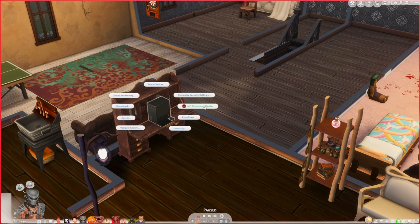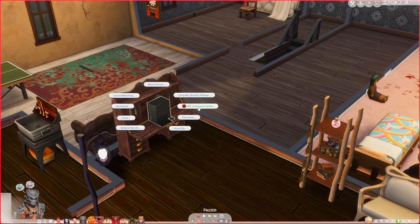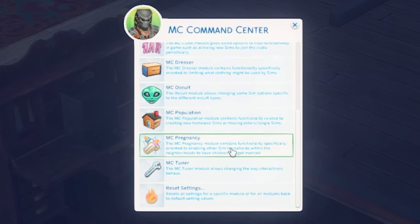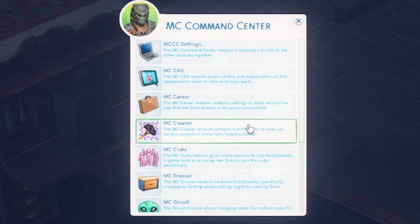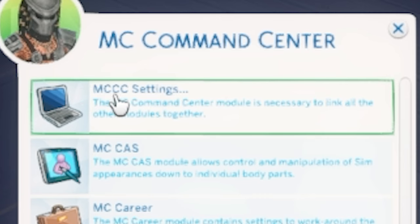Make sure to go download MC Command Center and make sure it's working. If this little Deadpool symbol doesn't show up, you have not properly installed the mod and you're going to have to troubleshoot. You're going to click that and you're going to see a lot of different options. You can really get into the nitty gritty and do some pretty wild stuff with MC Command Center, but I'm going to show you what is most important specifically for the series — specifically for increasing the household size — you're going to be focused on the MCC settings at the very top.